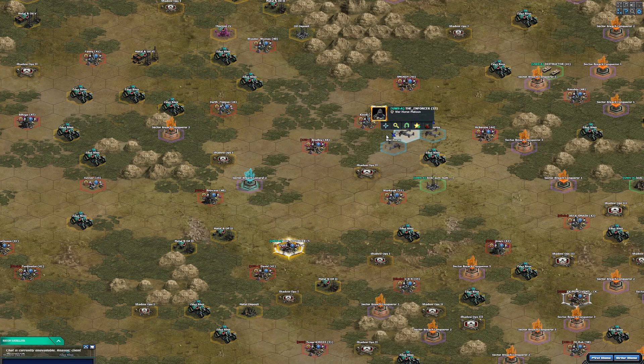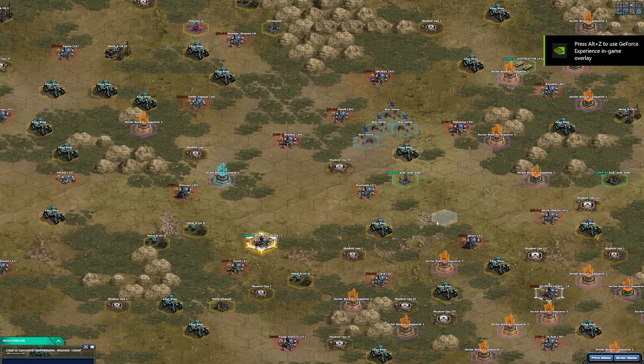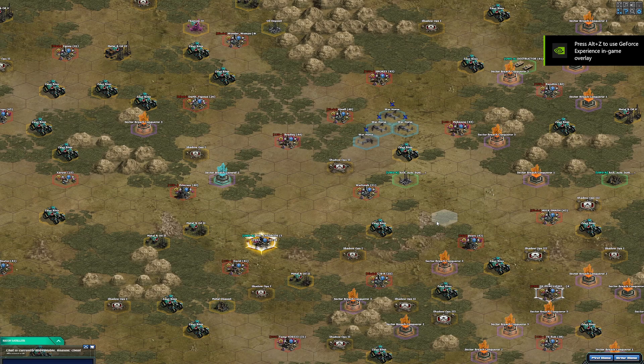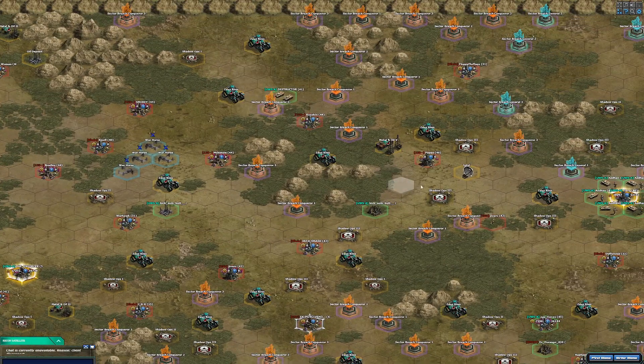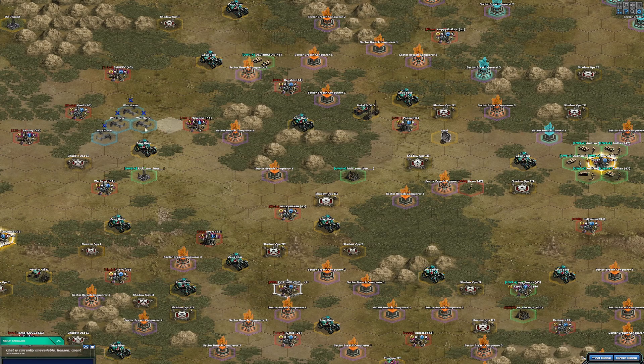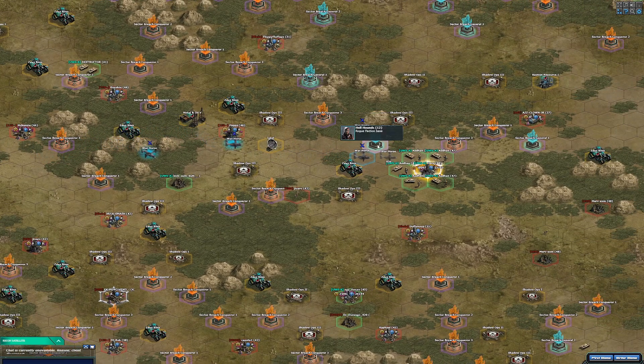Set your platoons up like this — one War Horse in each platoon. You need four to start with. If you're using Jackals or Vanguards or whatever, just get four War Horses as soon as you possibly can. There's a general one right there. Don't bother with the conqueror bases — I've tried both and it's much more efficient just to smash these out, and you'll see why.